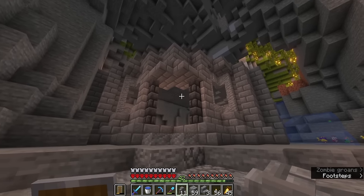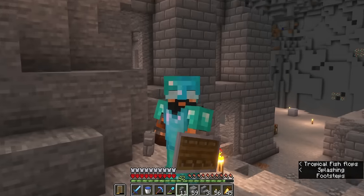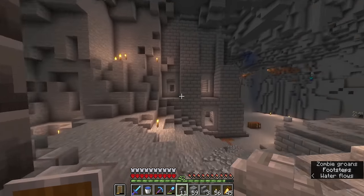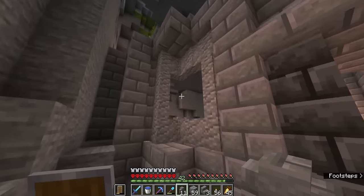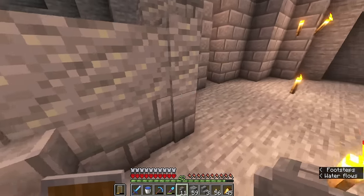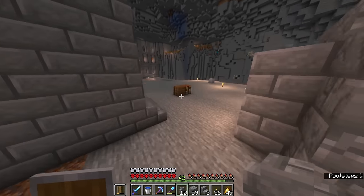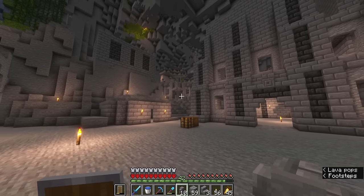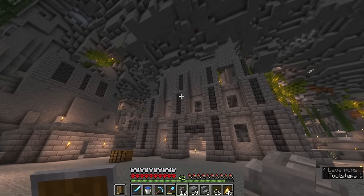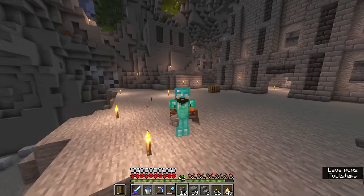I've also gone ahead and decorated this corner building — it was supposed to be an octagon shape but it's a little too small for the full effect. It's meant to look like a rounded octagon dwarven building to add variety. For the windows I used andesite wall borders, then blended them into the stonework using stone bricks on the diagonal to fill the gaps. It looks quite cool from a distance. We're going to decorate the area with minecarts and things to make it look lived-in.